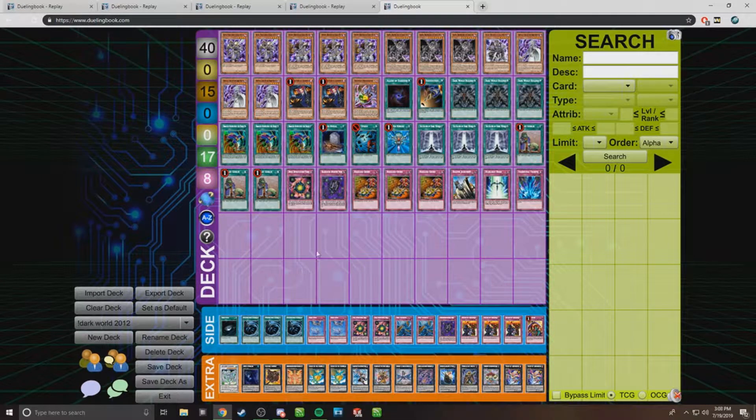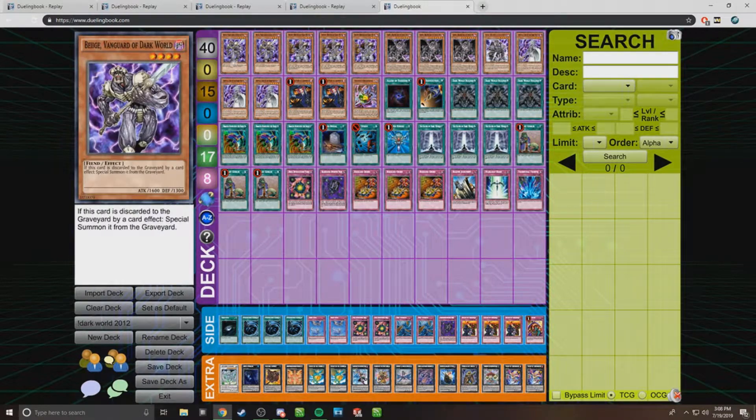Hello everyone! Today we are going to be going over Dark Worlds from 2012 format. This is the format with Wind-Ups — the shock clock format most people remember. Other decks were Dino Rabbit, Inzektors, and Mermails, which just came out. Those were the decks at the time, and this is the deck list I used. I'm going to go into the deck list and then show some example games of how this deck works and how it functions.